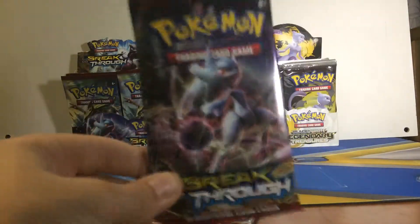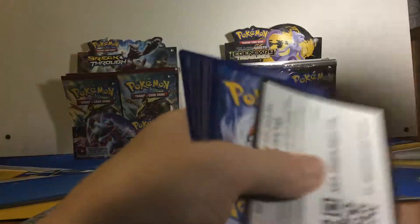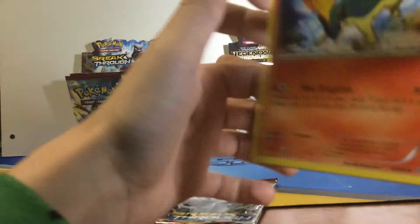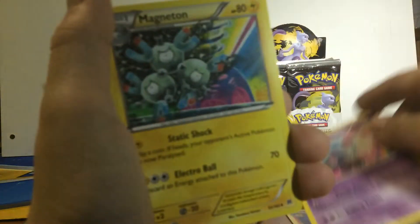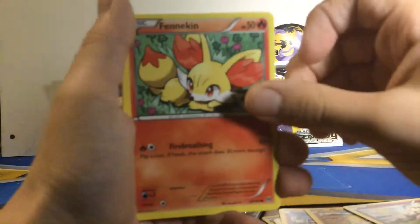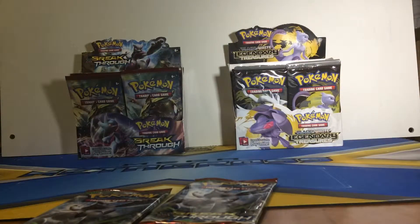We're on to the third pack, which is another Mewtwo. Wow, that's a lot of Mewtwos. First we have a Quilava, a Wobbuffet, a Magneton, Noibat, Cubone, Sandshrew, Flabébé, Fennekin, Cacnea. And the rare is an Abomasnow.